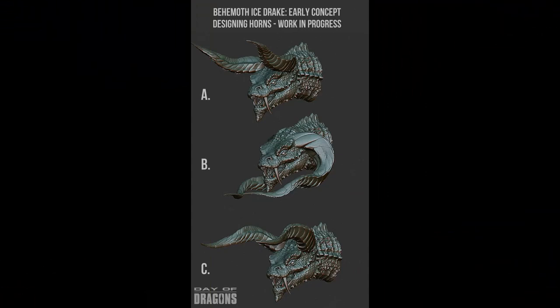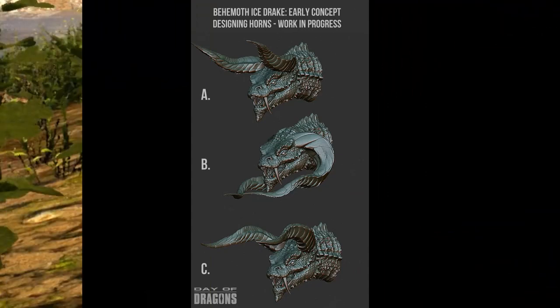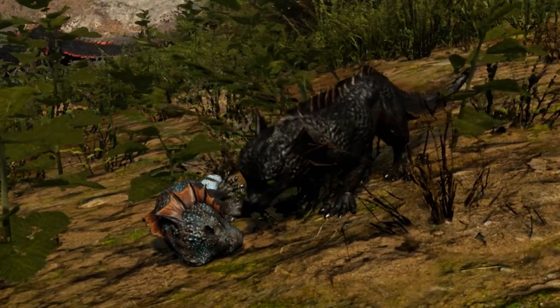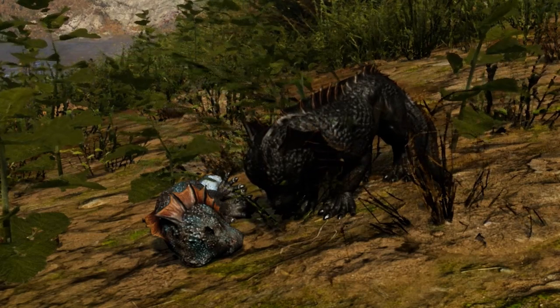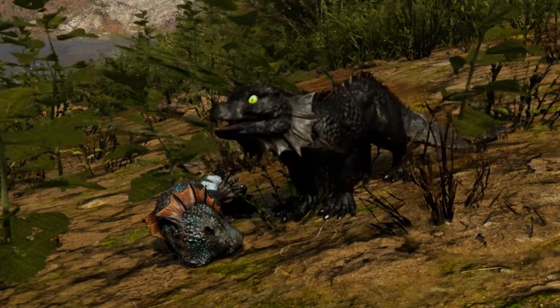This will slow nesting down considerably, on top of the slow growth and breeding time already. And don't think about kill spawning until you get the sex you want either — each time you die, your chances of spawning as the rarer sex will decrease considerably for that day.